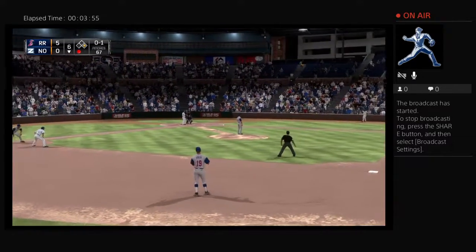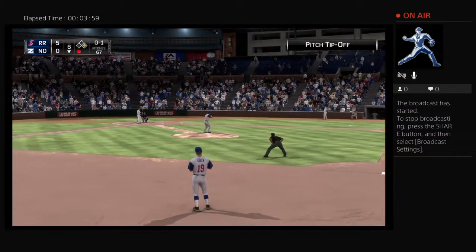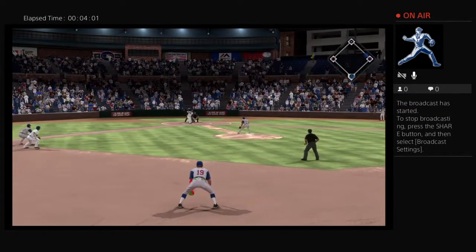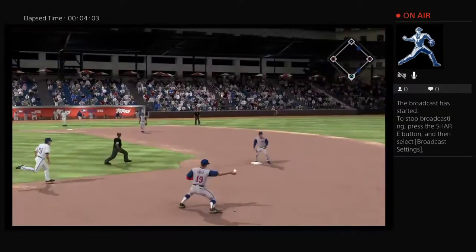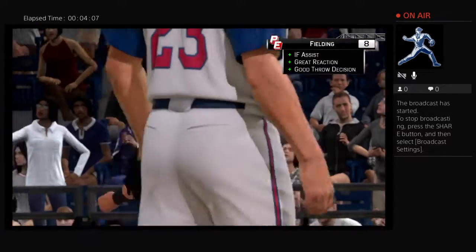Justin Boer will stand in now. He flew out in his first time around and then was a strikeout victim last time. A double play ball to second — four, six, three. It's a double play and the inning is over.